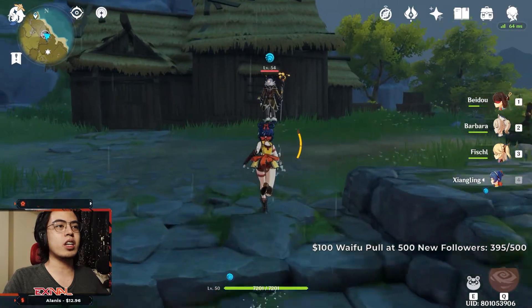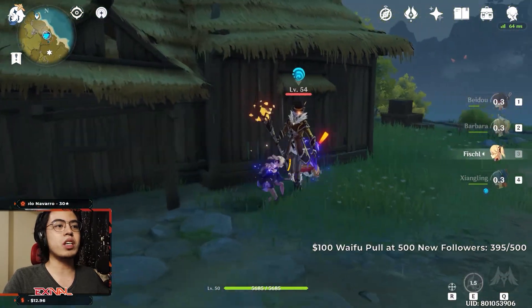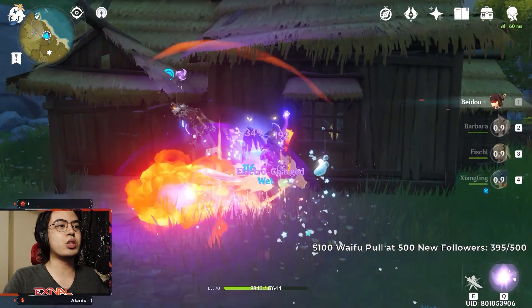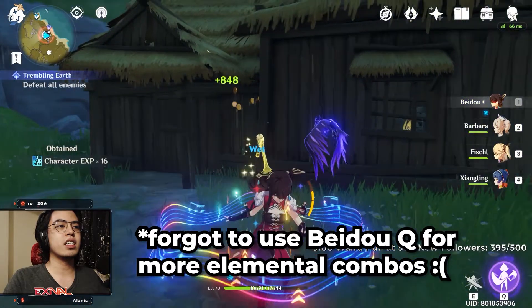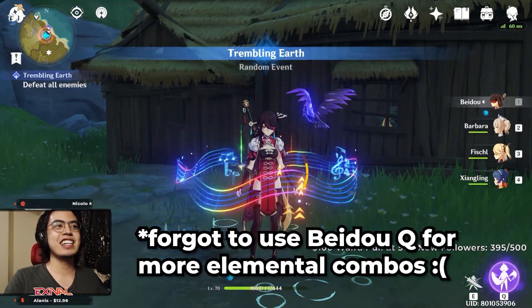A quick example of the rotation: drop the E, drop the E, drop the E, and switch. Bam. And he's dead. Just like that. Deleted.